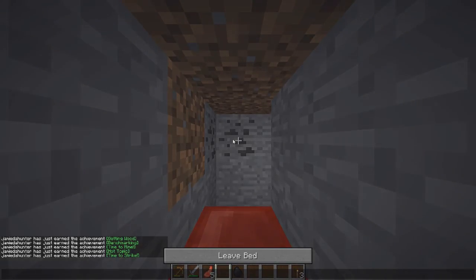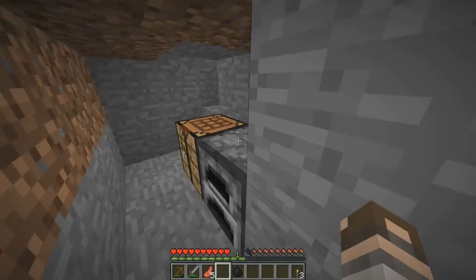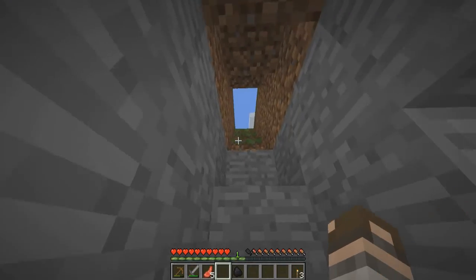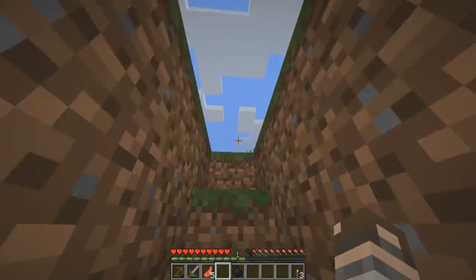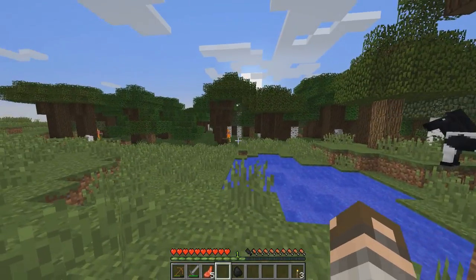We found some coal — perfect, that's exactly what we need. We're going to make a little bedroom area to put our bed in. Now we can sleep through the night — it only takes a couple of seconds. Get in your bed and it will start to get dark as you close your eyes, then you wake up and it's daytime again.